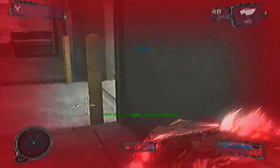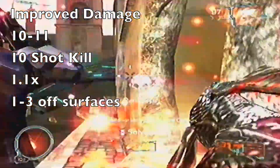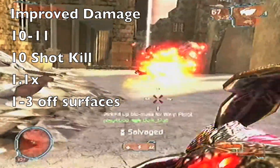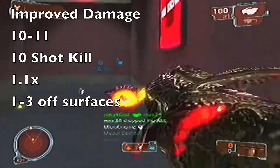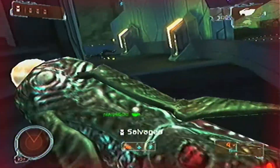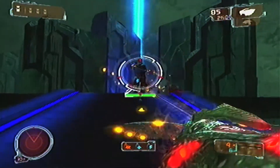With the improved ballistics damage upgrade, the damage will make a small jump to 10 base damage on the body and 11 on the head, and the 0-damage glitch will no longer work. Your off-a-surface damage will be at least 1 and a maximum of 3, which never changes even with explosive upgrades. The headshot multiplier stays at 1.1x, and it becomes a 10 shot kill whether headshot or body shot.